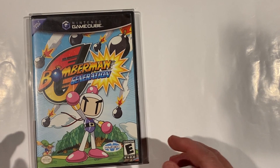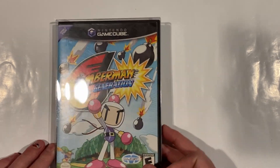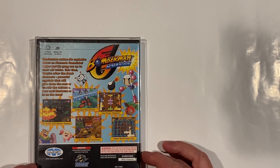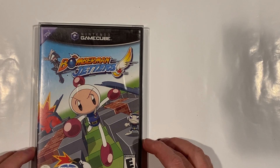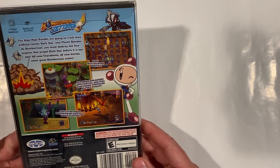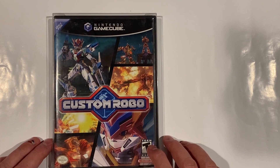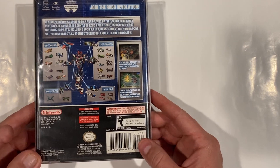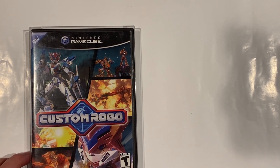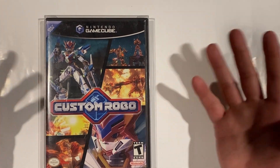Next thing I want to talk about is Bomberman Generation. I'm not an insanely huge Bomberman fan, but I do like Bomberman and Bomberman 2 for the NES, so I went ahead and picked this up. Bomberman Jetters is the next one, made by Majesco — haven't put a lot of time into this either. Next game is Custom Robo. This game's getting up there in price also. Pretty wild to see all these GameCube prices just skyrocketing. It really sucks for anybody wanting to start collecting for the GameCube.